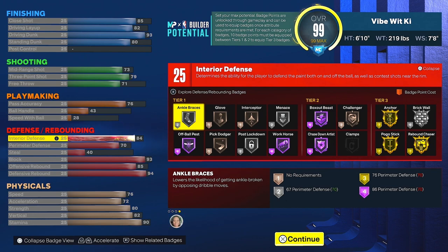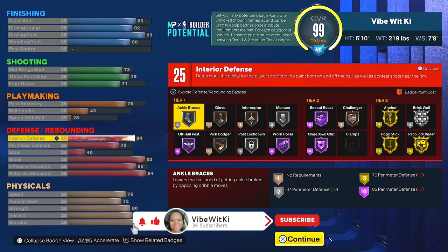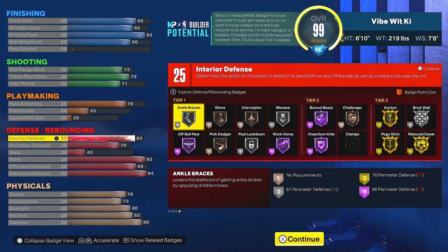For defense, you have an 84 Interior Defense — you only need 82 to get Workhorse on Hall of Fame. The lowest you could go was 84, so that's why. With the 84 Interior Defense you've got a 70 Perimeter Defense, a 40 Steal — you don't need a high steal in this game, trust me. You have a 7'8" wingspan, so if you know how to play the passing lanes correctly, you'll be fine. You have a 93 Block for the Gold Anchor, 85 Offensive Rebound, and 94 Defensive Rebound.